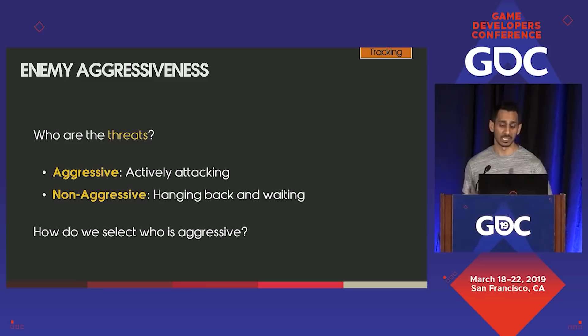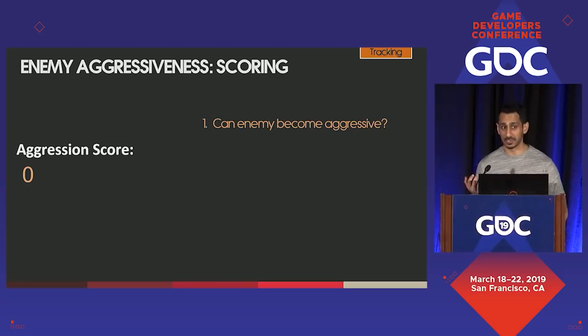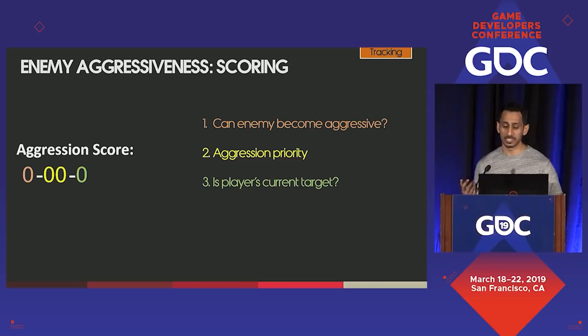We mostly updated our old aggression scoring and token system from God of War Ascension, but accounted for the new camera. We evaluate all enemies in the fight periodically on a short timer and give them a numerical aggression score built by the following criteria in order of importance: Can the enemy become aggressive? What's their aggression priority — a number set by designers per enemy type, along with the range in which the priority is applied, so a high-priority large ogre far away doesn't out-prioritize a closer lower-priority Draugr. Is the enemy currently targeted by the player? And finally, what's the enemy's action rank — a calculation that looks at whether they are on or off screen, their angle from the camera, and their distance from Kratos.